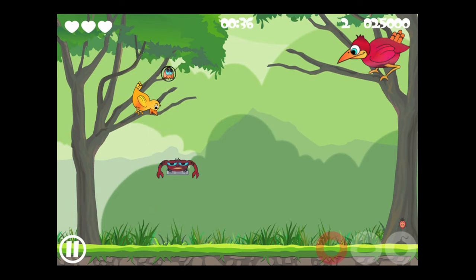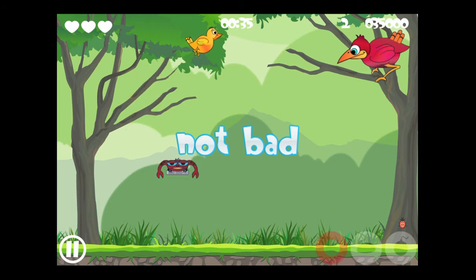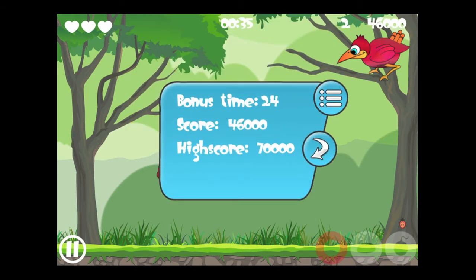Watch out for the crab-like monster with the flailing arms — it will pop your bubbles. It'll definitely pop the bubble with the bug in it if you touch the bug to it, so get that bubble to the bird's beak. Now we're going to go ahead and check out a bonus level.